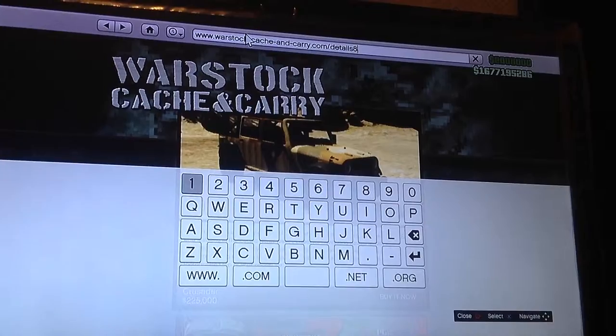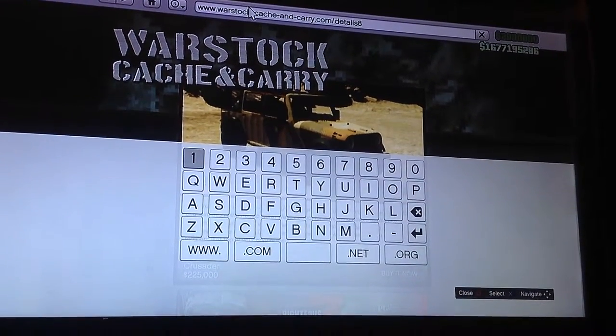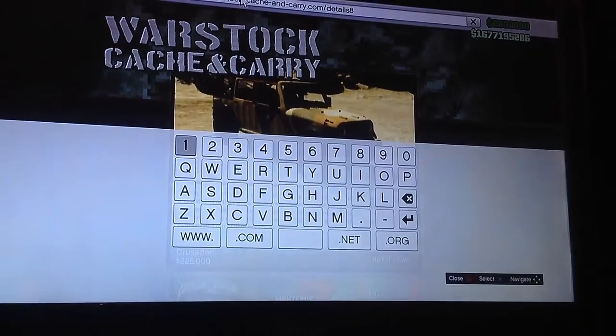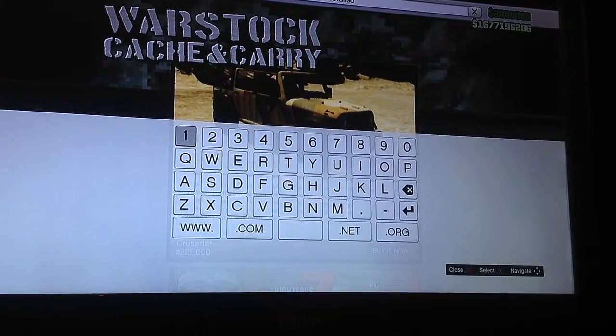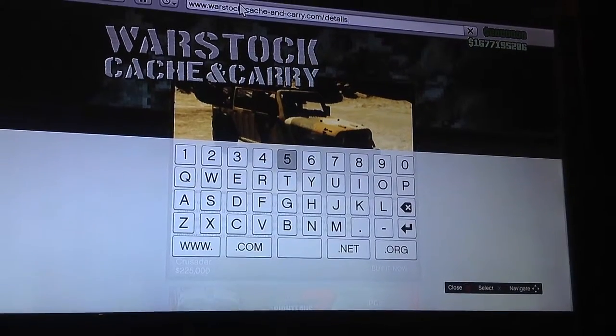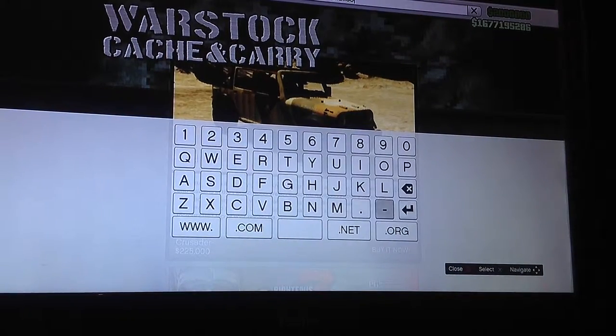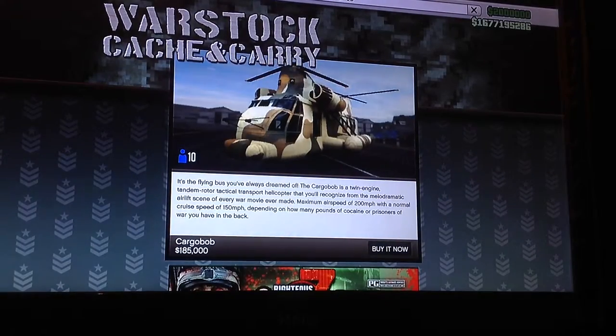So you can see you can write. Instead of the detail something, the number of the vehicle, simply change it. Detail. Detail file. And just enter it. Then boom — Cargo Bob.